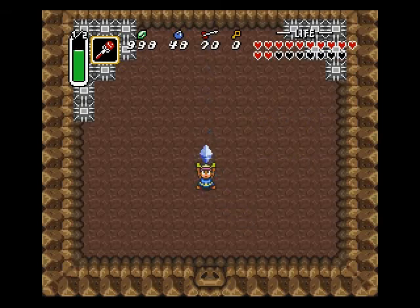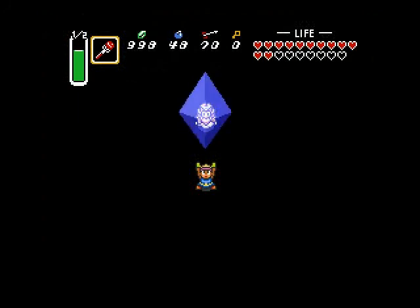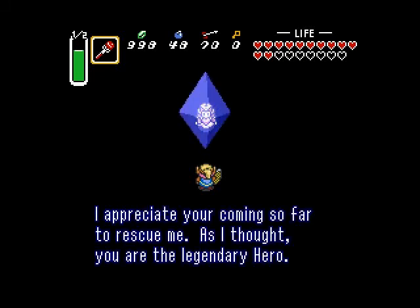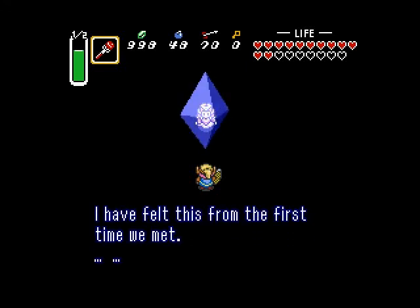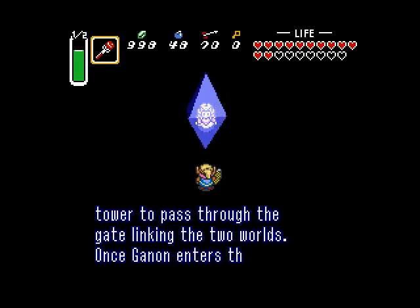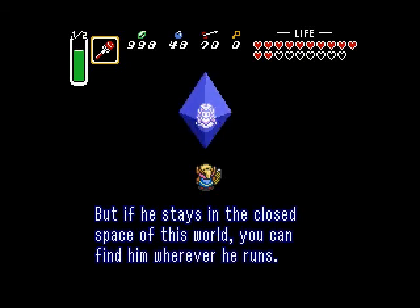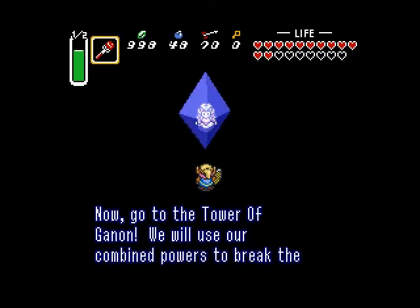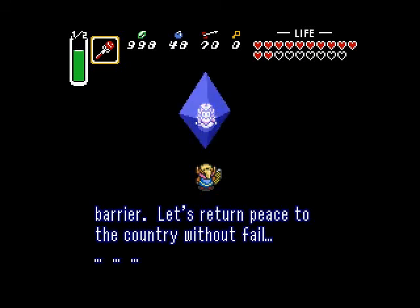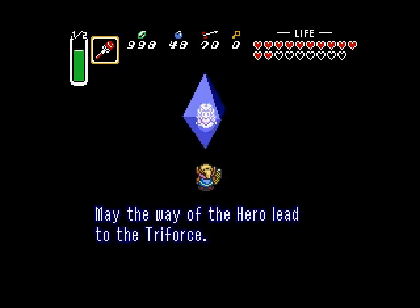And we catch that. 'I appreciate your coming so far to rescue me, as I thought you are the legendary hero. I have felt this from the first time we met. Ganon is riding inside of his tower to pass through the gate within the two worlds. Once Ganon enters the Light World, it is unlikely that anyone can stop him. But if he stays in the closed space of this world, you can find him wherever he runs. Now, go to the Tower of Ganon! We will use our combined powers to break the barrier. Let's return peace to the country without fail!'